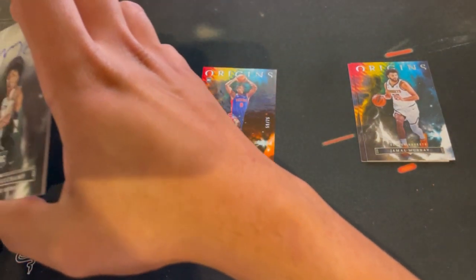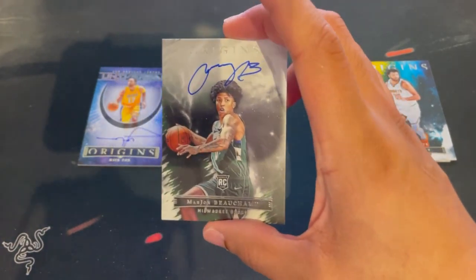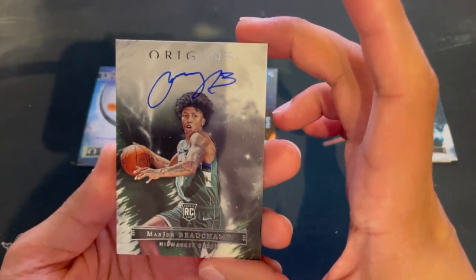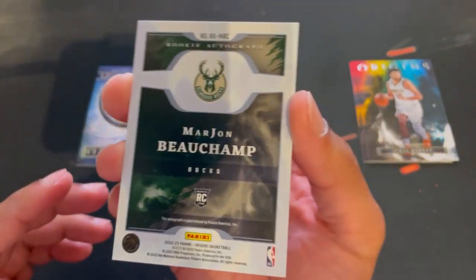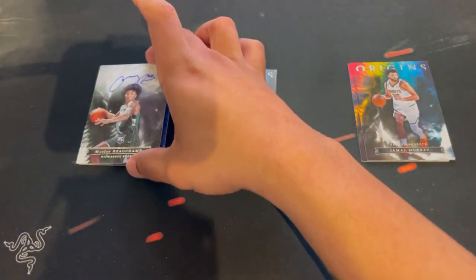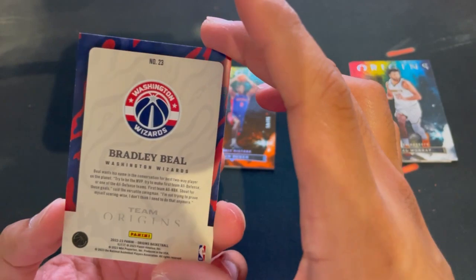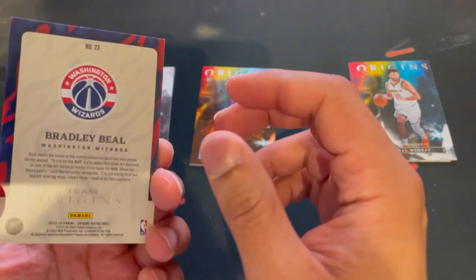Our next card is Marshawn Buchamp. I don't know how he's doing this year — he's probably not getting a lot of playing time since he's on who I think is going to be going to the NBA Finals this year. This is my first on-card autograph. And our last card is Bradley Beal Team Origins — that's a nice card. Wizards 1963, I guess that's when they became a team.